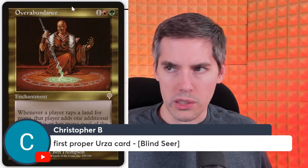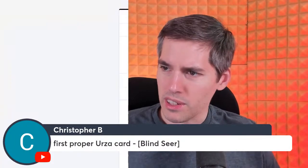The first proper Urza card — The Blind Seer. It's Urza himself: blue blue two generic, 3/3 legend. Pay two mana: target spell or permanent becomes the color of your choice until end of turn. The flavor text says 'I think he sees more than he lets on' — says Gerrard. I don't know why Urza has to disguise himself. How did anyone get fooled by this? It's obviously Urza — shouldn't people be like 'we know it's you, Urza, take off your hat and blindfold'?